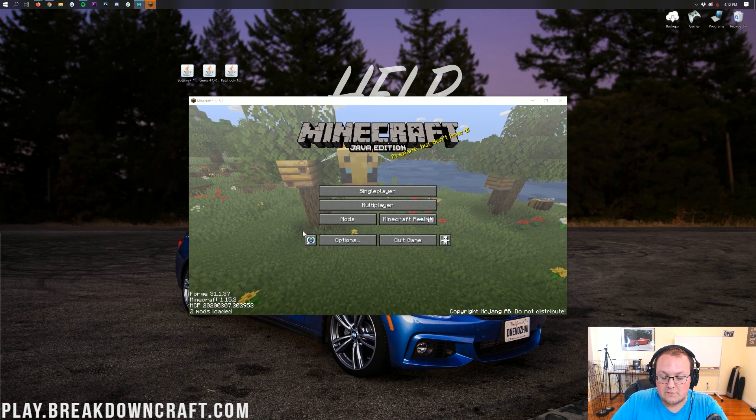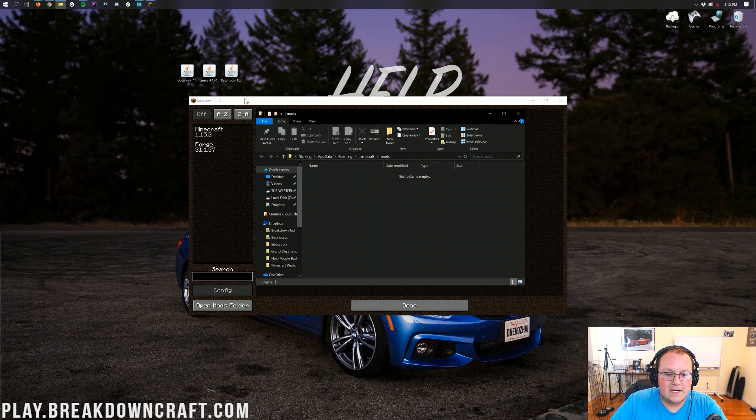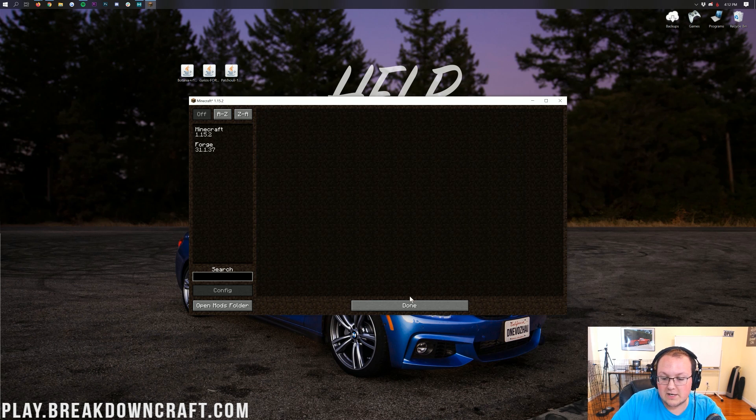From the Minecraft main menu, click on the Mods tab. Then in the bottom left you have the Open Mods Folder button — click on that. In there you will have nothing, but what you want to do is take Botania, the Curios API, and Patchouli — all three of the things we downloaded other than Forge — and drag and drop them into the mods folder. There we have Botania, Curios, and Patchouli all dragged and dropped into the mods folder.